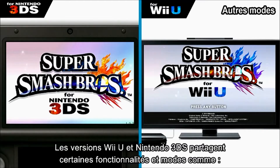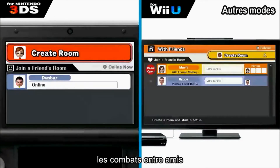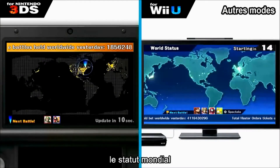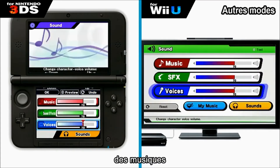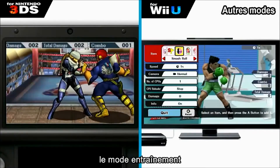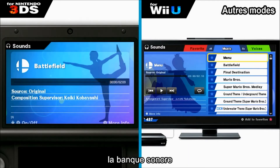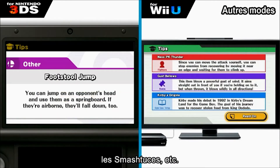There are a number of new features and modes that the Wii U and 3DS versions share, including: For Glory battles, For Fun battles, battling with friends, conquest, spectate, world stats, replays and the replay channel, buttons, sounds, internet options, rules, smash battles, team smash, training, trophy shop, albums, sound test, fighter records, stats, milestones, tips, and more.